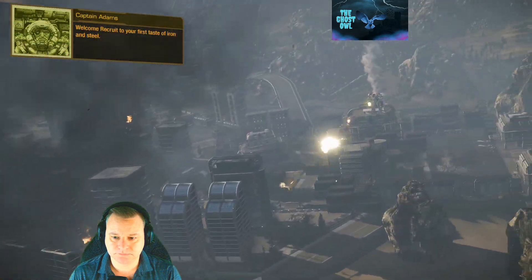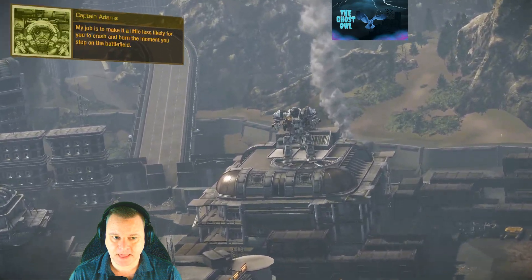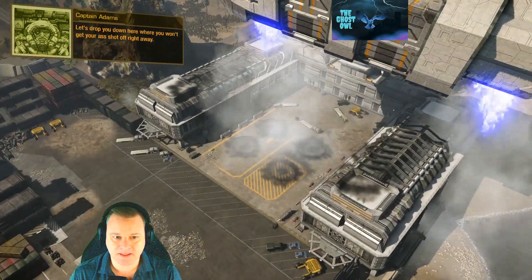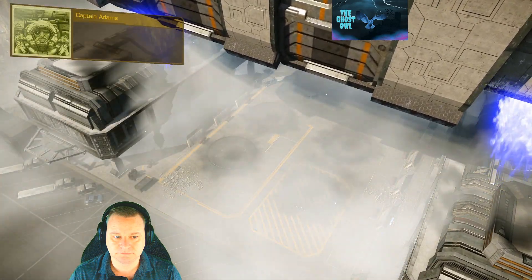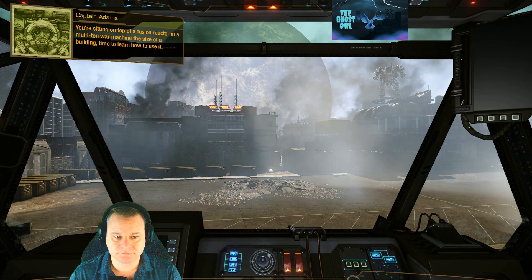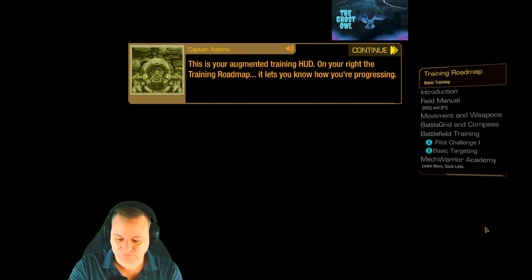Welcome, recruit, to your first taste of iron and steel. My job is to make it a little less likely for you to crash and burn the moment you step on the battlefield. You're sitting on top of a fusion reactor in a multi-ton war machine the size of a building. Time to learn how to use it. This is your augmented training HUD — on your right, the training roadmap; it lets you know how you're progressing.